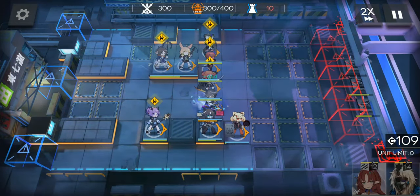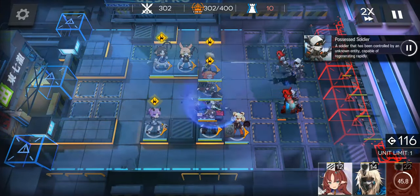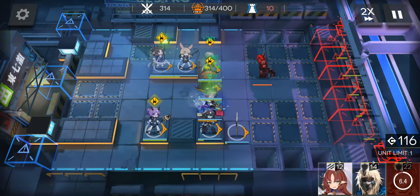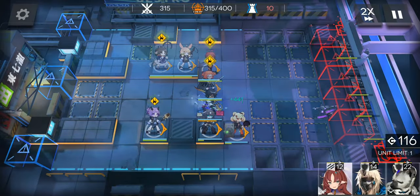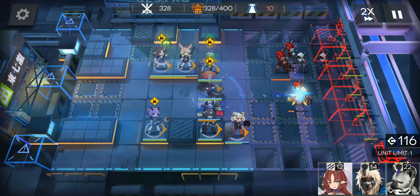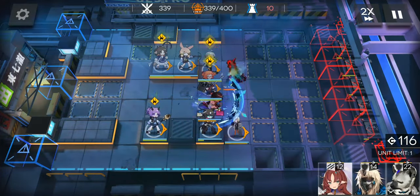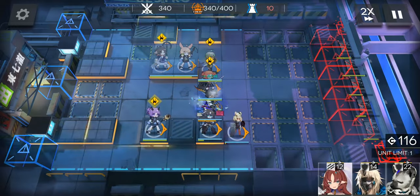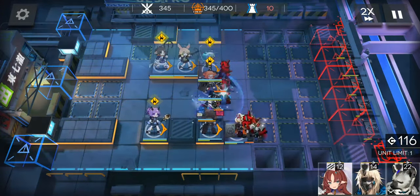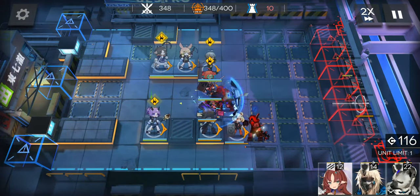At 300 kills, retreat Spot. At 350 kills, retreat Gumi.